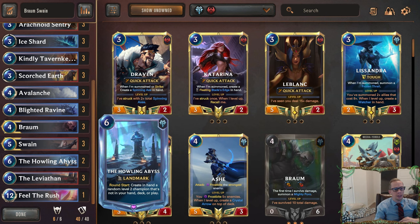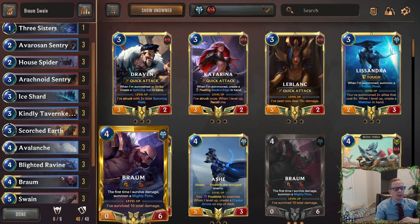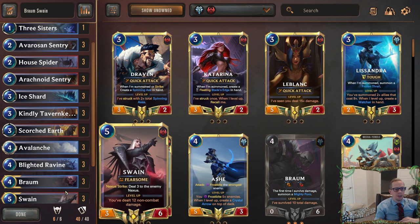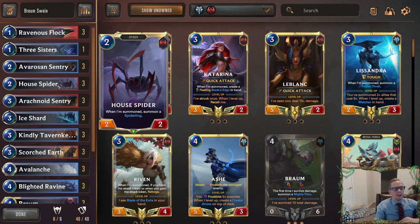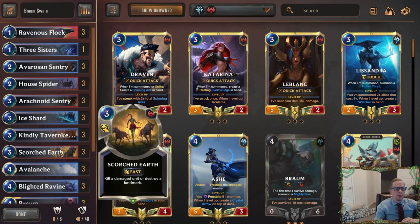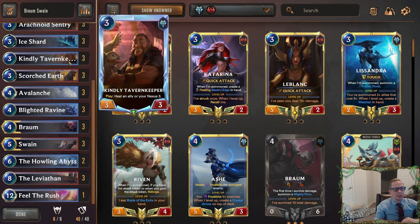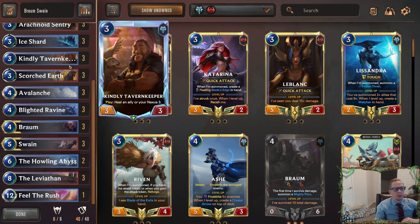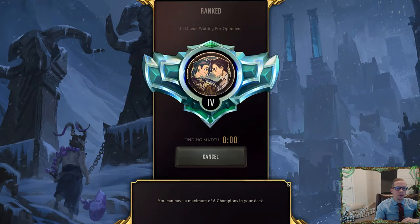We're going to have Braum Swain — it's going to be Howling Abyss and Feel the Rush for our other top-end cards besides those two, and obviously Leviathan for whenever we need some extra punch against control decks. Overall, hopefully we do pretty good against aggro, with Braum and Swain each having six health so they're hard to get past. We have other good blockers like Avarosan Sentry, even Tavern Keeper that can heal our champions or our nexus. We have Scorched Earth for landmarks and for killing large stuff like dragons. It's a Freljord Noxus control deck. Let's head on over to ranked and play our five games.